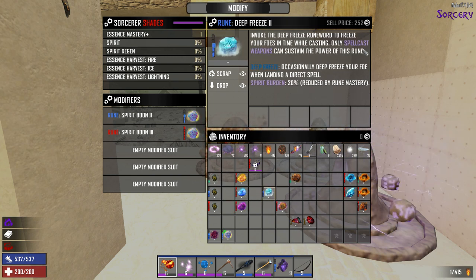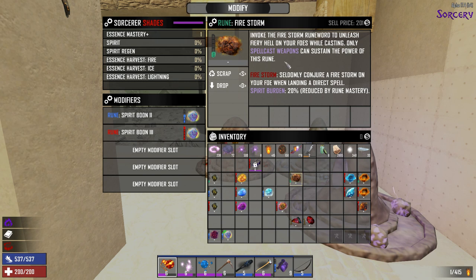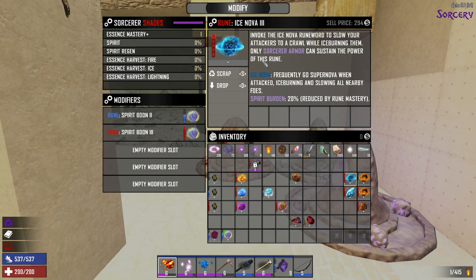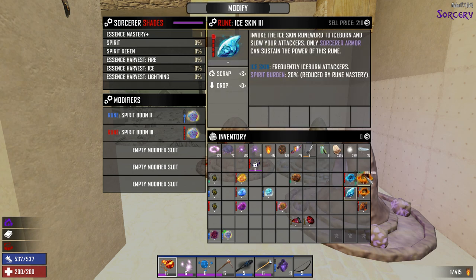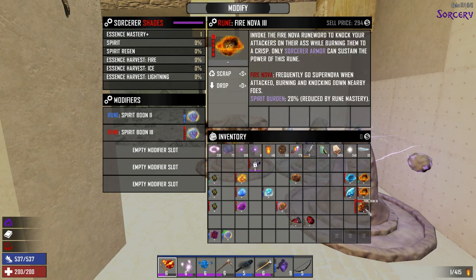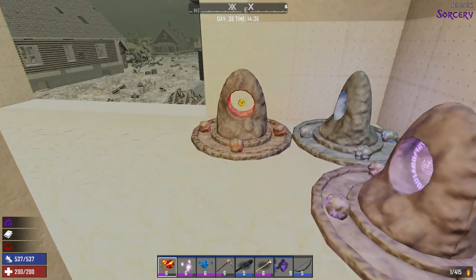The Essence Boons only go into Tools, so I can't use those in armor. Deep Freeze goes into Spellcast weapons. Lightning Strike also goes into Spellcast weapons. Firestorm goes into weapons. Ice Nova and Ice Skin are Sorcerer Armor only. So you can see that the glasses really only are good for the Spirit Boons. If I had a level 1 Spirit Boon, I would put that in here.